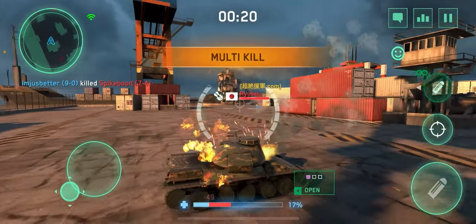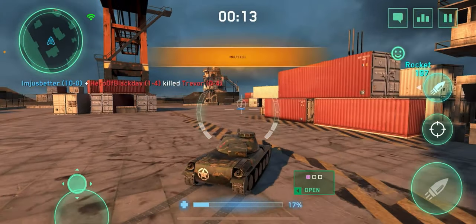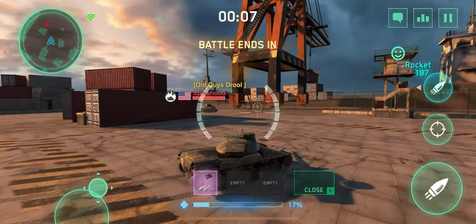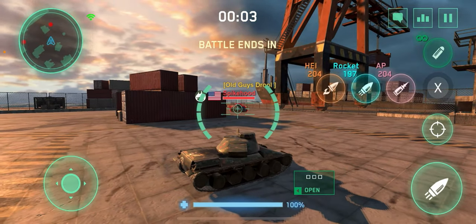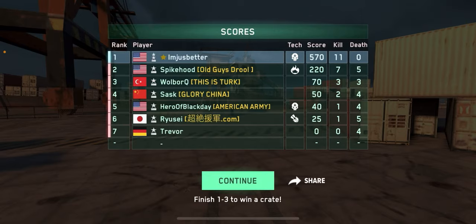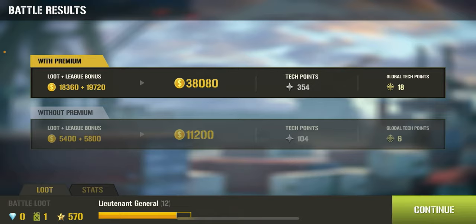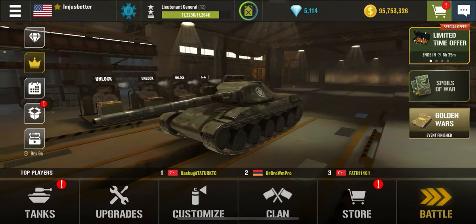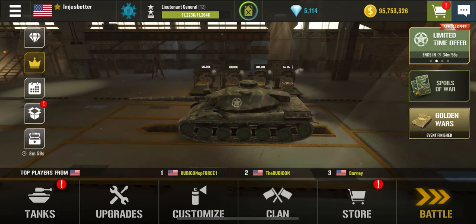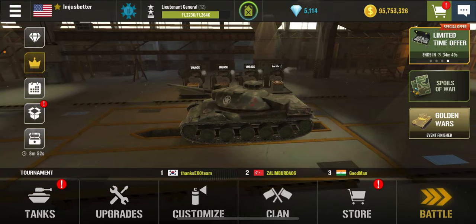I pushed forward so he'd stop moving and I could hit the airstrike. We're gonna go for that health pack over there. We got 10 seconds to use another airstrike so I'm gonna use it on the same guy — he really seems to like them! Used all three airstrikes, worked out really well. Airstrikes are gonna be good for when you have multiple people around you, when you're getting ganged up on, or when you're going against somebody that's a lot stronger than you.